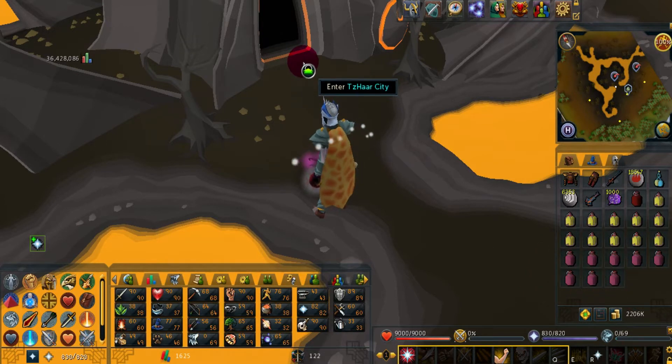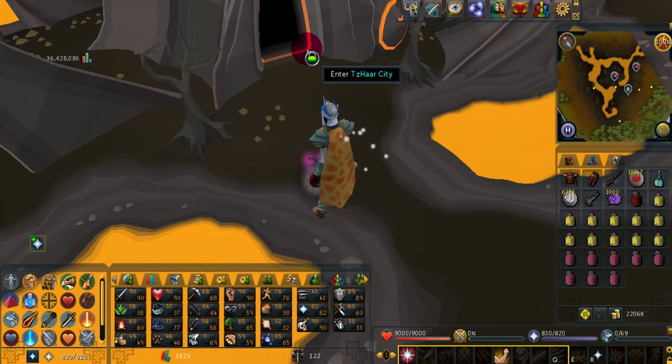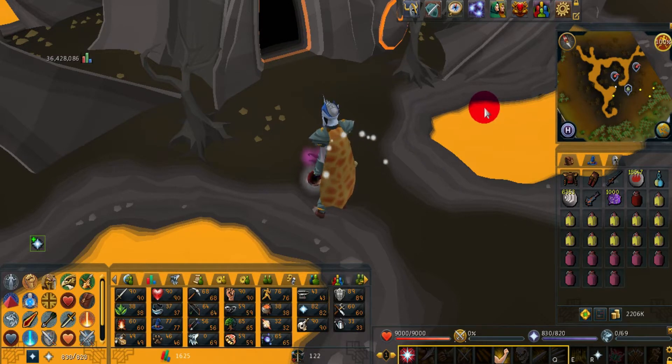There's a pattern the waves follow — once you memorize it, it's pretty clear. It goes: wave 1 is one level 22; wave 2 is two level 22s; then a 45; then 45 and 22 and 22; then two 45s. After the two 45s are done, it goes 90; then 90 and 22; then 90, 22, 22; then 90 and 45; then 90, 45, 22; then 90, 45, 22, 22. It's a really easy pattern.